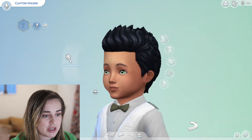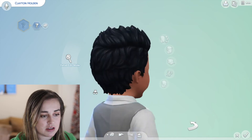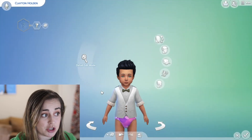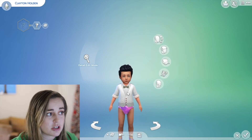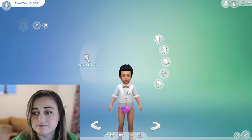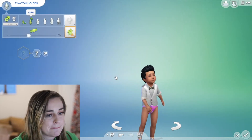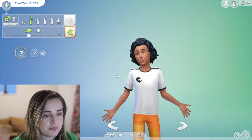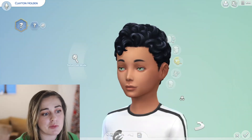Baby daddy number two — let's see who that is. We've got Clayton over here. He has these adorable green eyes and tan skin — he's just super cute. Again, with toddlers you can hardly tell what they're going to look like. Let's age Clayton up to a child.